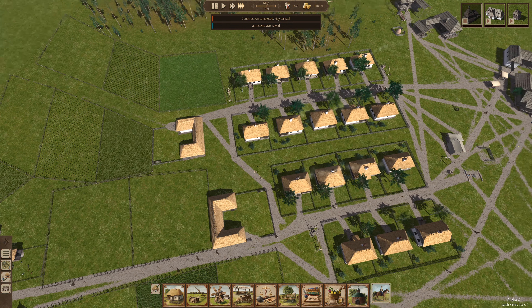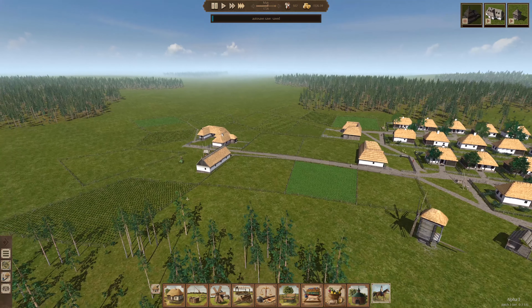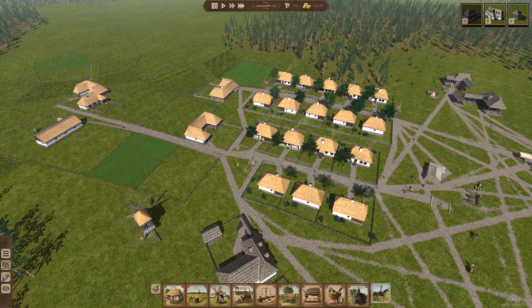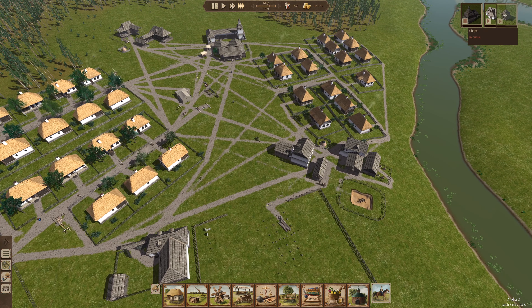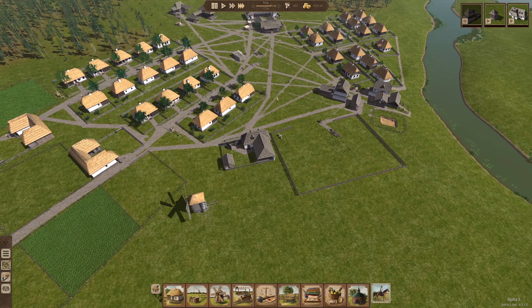Let's put a chapel over here by the Trade Center just so that visitors can have a place of worship. Right there. Hay barrack is complete, so we can store our hay now. Have a little bit there. Move it right over there. Start growing new hay. We're going to get that chapel started and that will help us grow further.